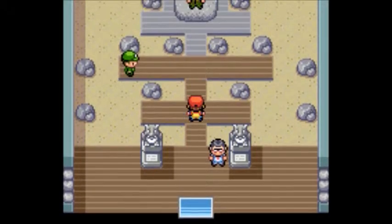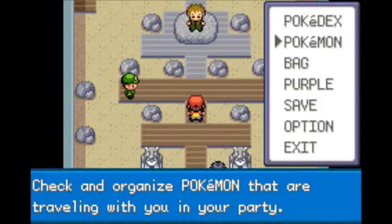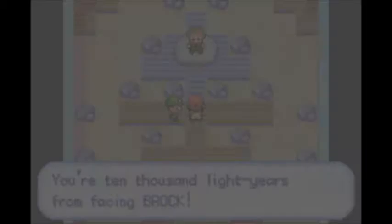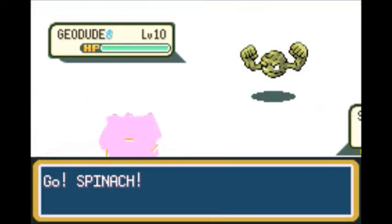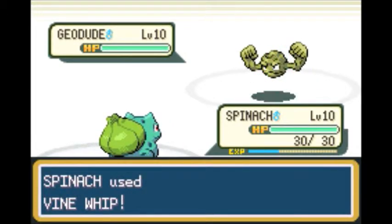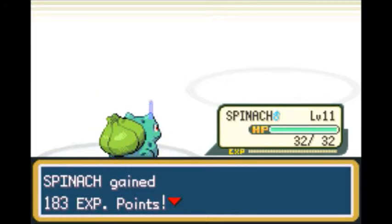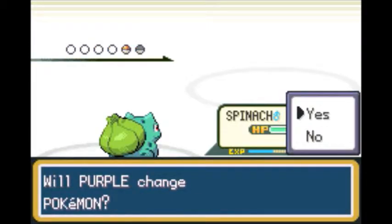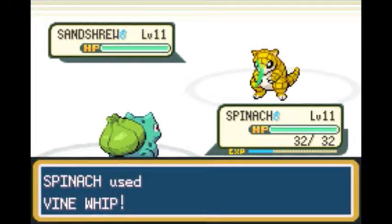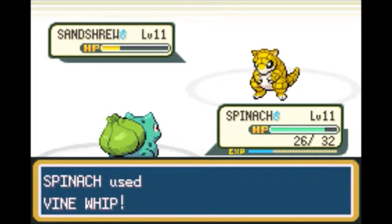Now that we're done exploring, we're going to enter the gym. This battle is going to be a breeze since we chose Spinachir. We have to defeat the first trainer, Camper Lion, who sends out Geodude. Geodude, being Rock and Ground type, is four times weak against Grass moves, so it's an easy win for Spinachir. If you choose either Bulbasaur or Squirtle, this gym is going to be easy. If you choose Charmander, however, it can be a bit of a challenge, because Ground and Rock types are good against Fire types.